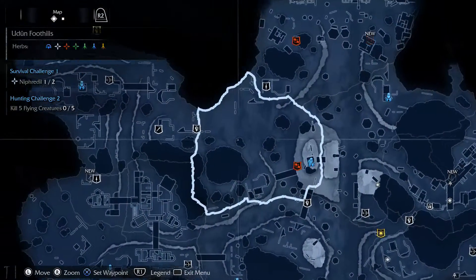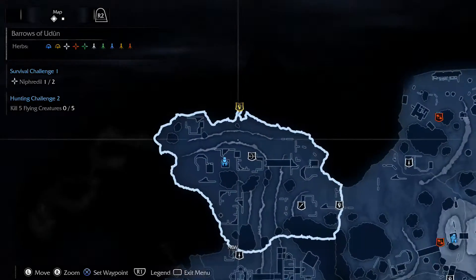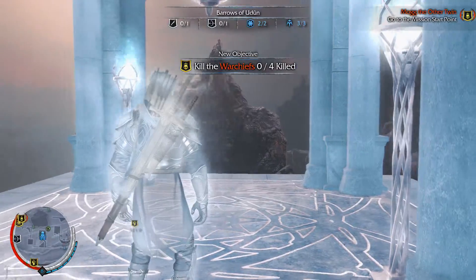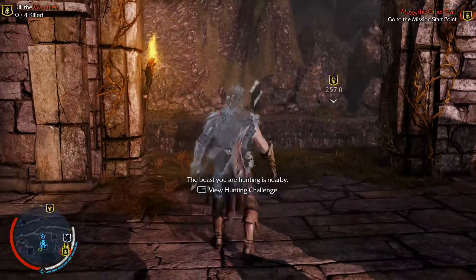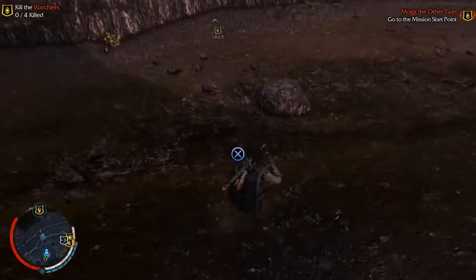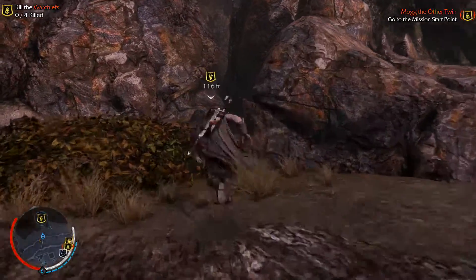Let's go to the mission we're going to do today, and that's going to be over here at the Outcast. We can fast travel to it right now. It was between this mission at the Outcast or a Gollum mission, but I can't remember which one is more fun. I just chose this one — we'll do the Gollum one next time.